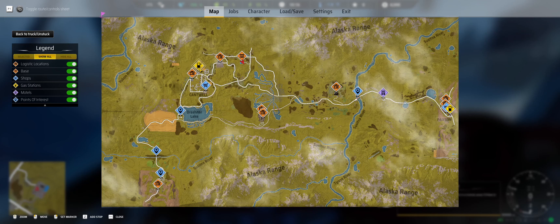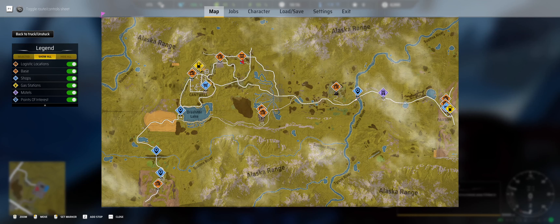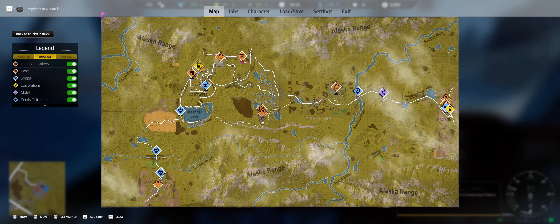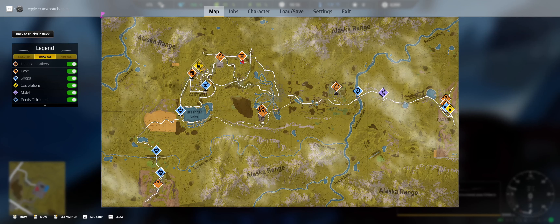Press F1 to open the cheat sheet. Gas station, go to the store, accept a new assignment, and hook up the trailer that's at the quarry — way down there. This is your final destination where your cargo finishes the task. For navigation, M opens the map and Z adds a stop. Right-click gets the waypoint set — gas station, which is flashing, so that's good.